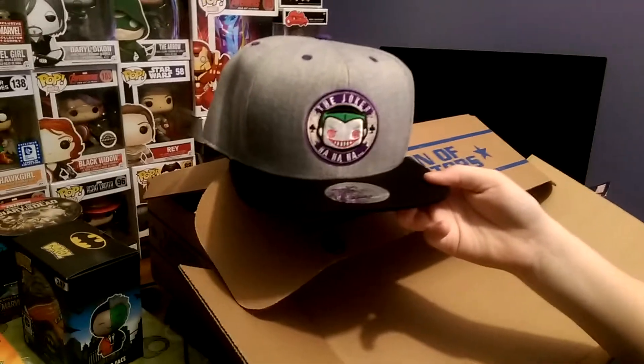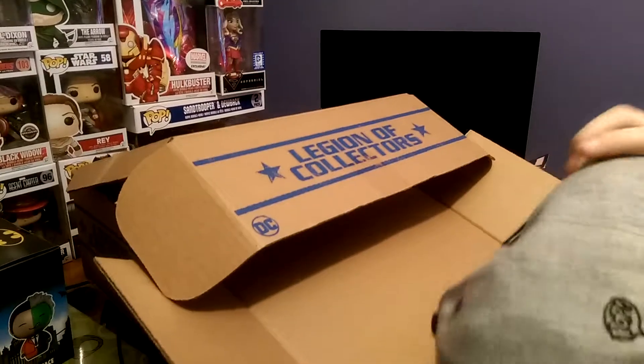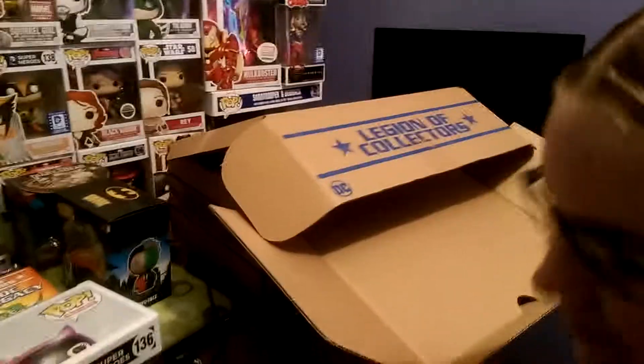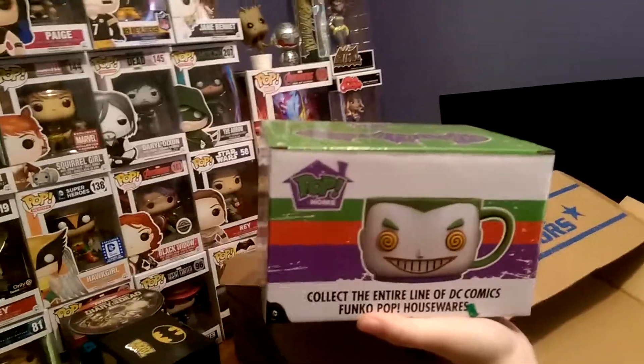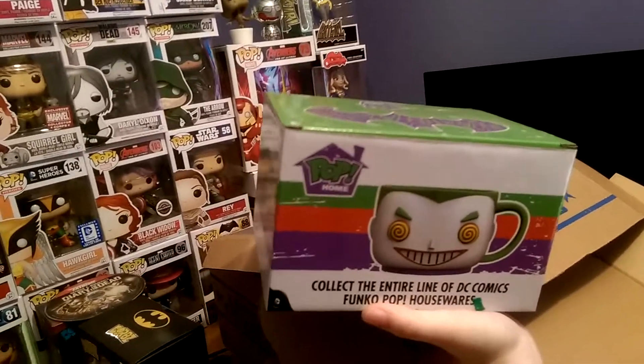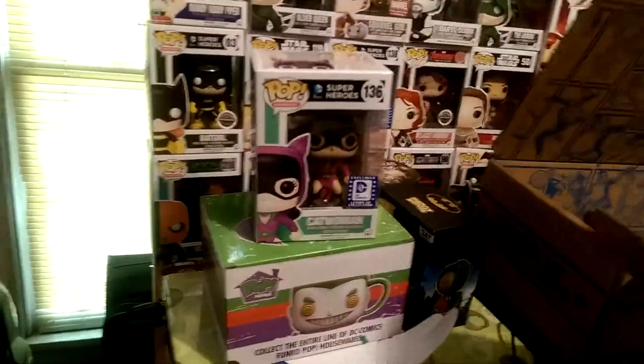Oh, a hat. It's not a bad looking hat — it's a Joker hat. And we'll put it with our Spider-Man hat. No, I'm putting it in the disgraceful corner. And a mug — that's another mug. We got a mug on our Doctor Strange too. It's a mug of the Joker. That is what we have for the DC box.